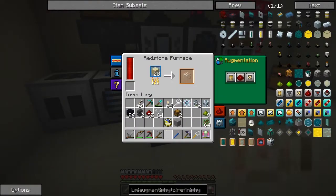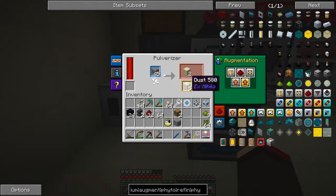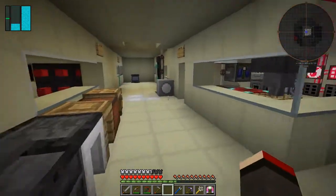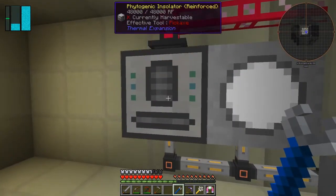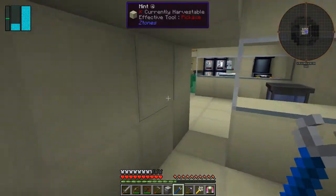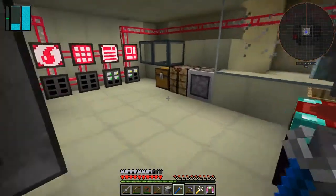Let's take those and put those into there. Because I increased the secondary chance I'm getting plenty of dust as well. I'll let that go through. While that's going through, let's go and get the machine I want to upgrade - I want to upgrade this phytogenic isolator. We also need to make some glass.